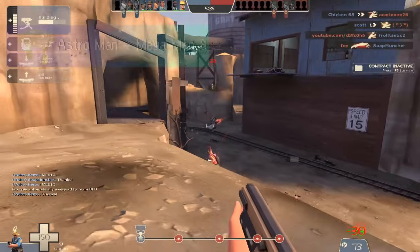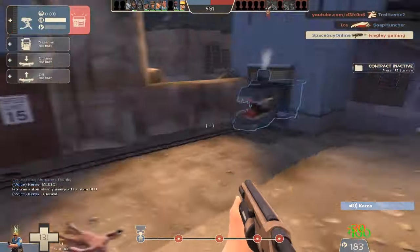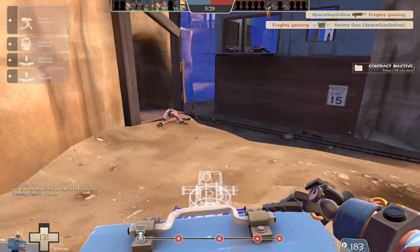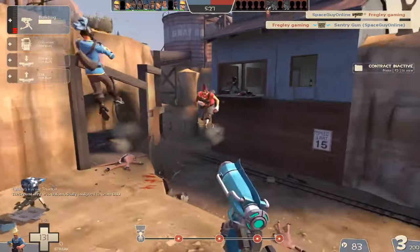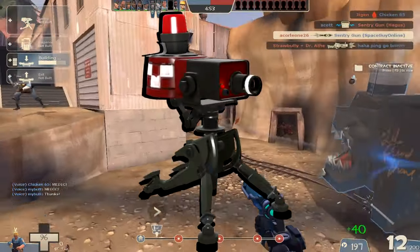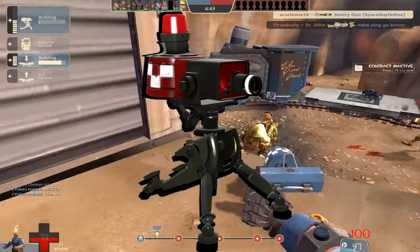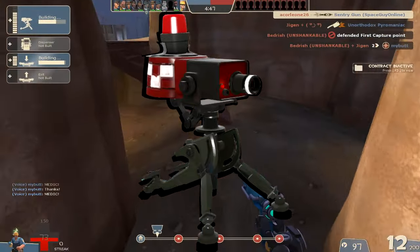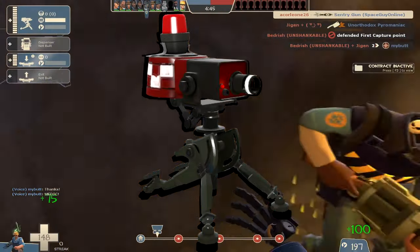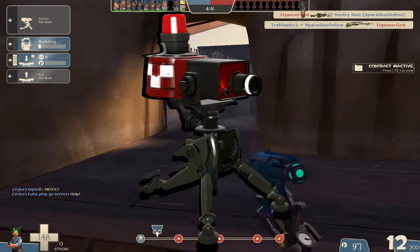Before we talk about Engineer on defense, I want to take a quick glance at his offensive capabilities. Although not as dangerous as an Engineer on defense, a good offensive Engineer can always be a force on your side — and not just for the obvious scapegoat of the Gunslinger, but other wrenches as well such as the Eureka Effect or Jag, and shotguns like the Widowmaker or the Frontier Justice. Let's jump right into this discussion and talk about the Mini Sentry and the Gunslinger.